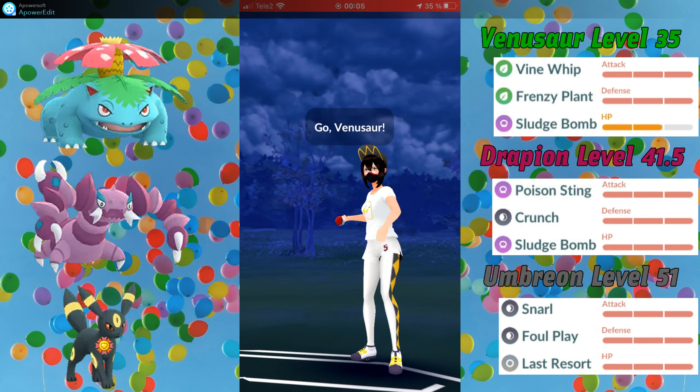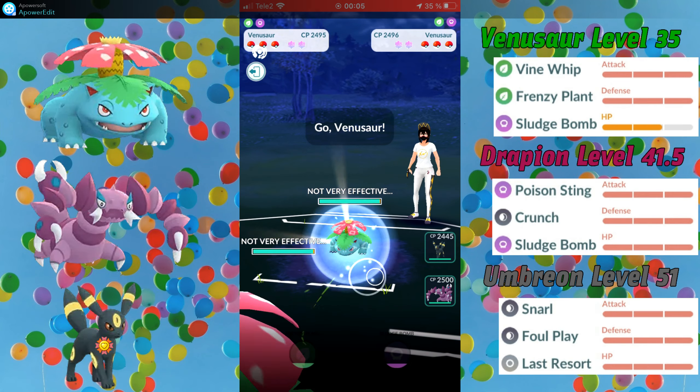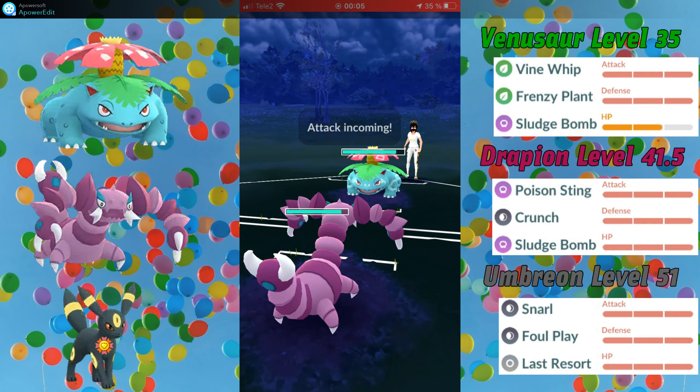My first opponent in this set is Aegon, and she leads with a Samurott, so that's a great lead for me. They switch into a Venusaur, and I counter-switch into Drapion, because Drapion resists all of Venusaur's moves.